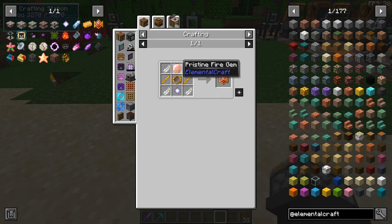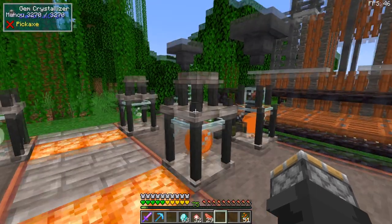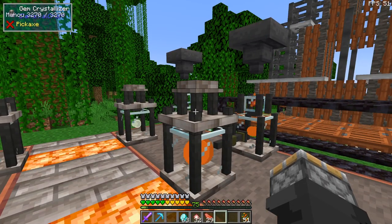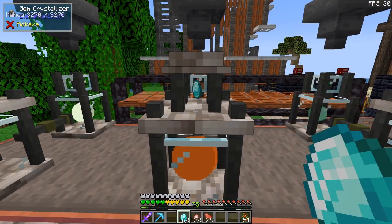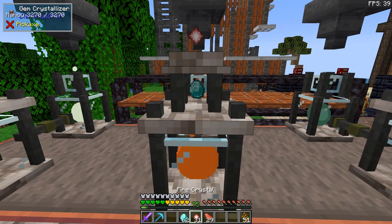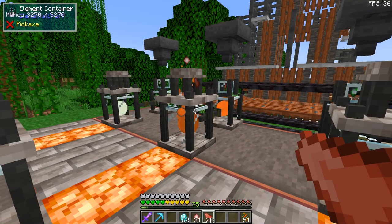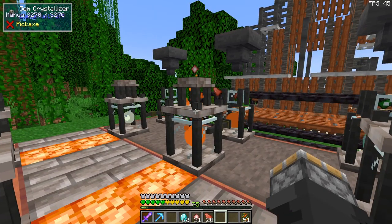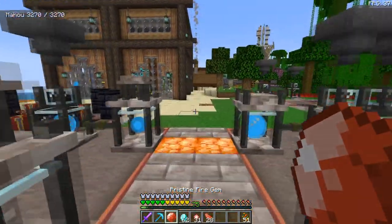And now we need to do a pristine fire gem. I've got another fire element container here, and on top of this one I have a gem crystallizer. We're going to take a diamond and put the diamond in first, take a fire crystal and put that in second, then take a powerful raw fire shard and put that in third. That's going to do its thing, and we get a pristine fire gem.